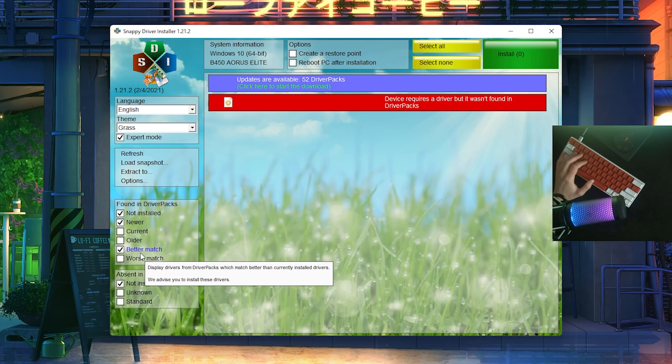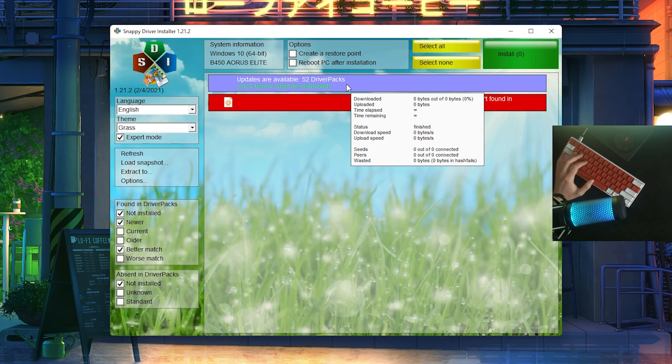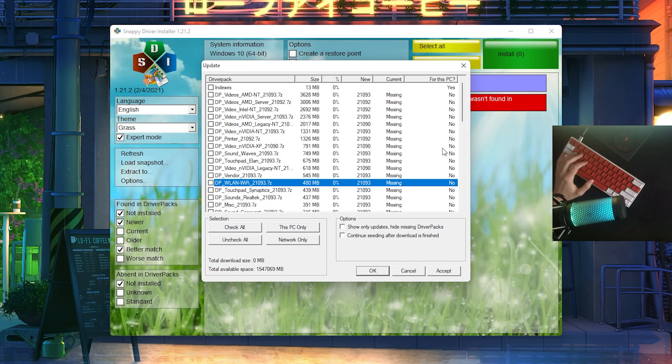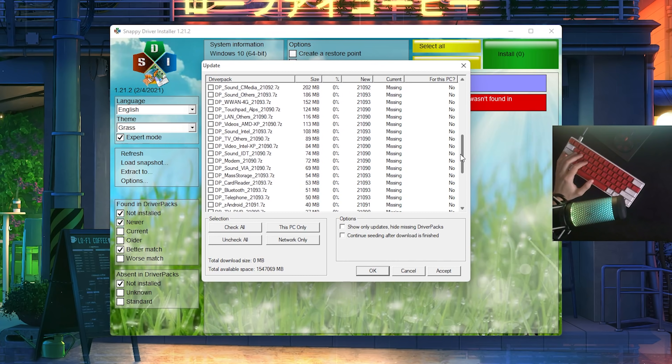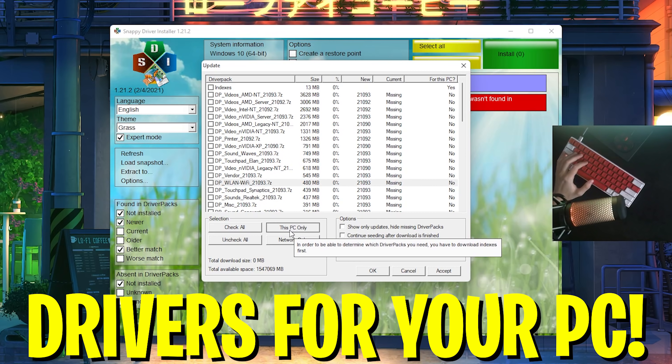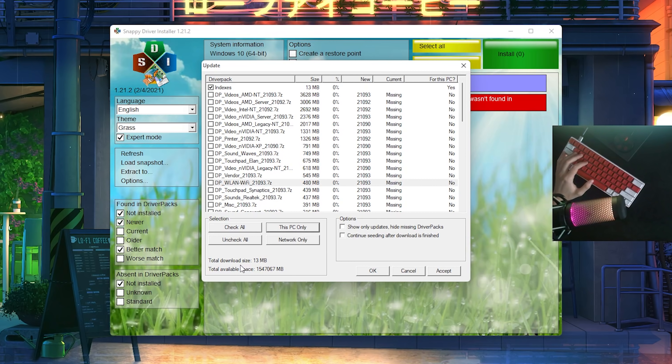Let's just say we're going to go for newer and better only. We can see already that 52 driver packs are available. We're going to click onto it and now we can see video drivers for AMD and literally everything on our PC — sound drivers, everything. We're going to click on 'This PC only' and the total download size is only 13 megabytes. It only found a few drivers since I recently did this, but we're just going to click onto accept and it's going to download them in the background.